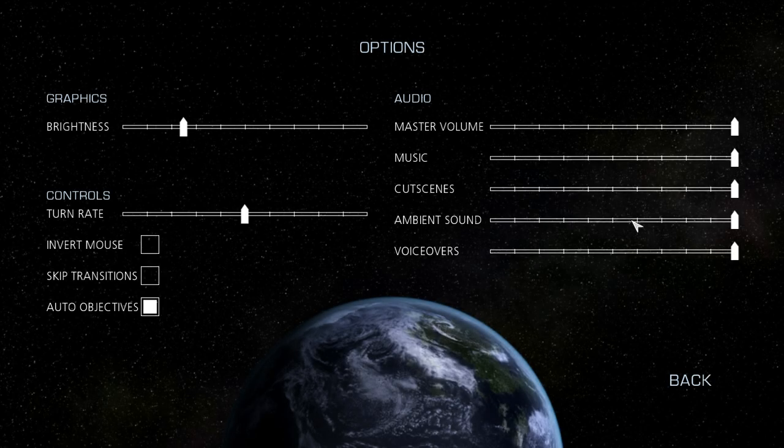Now, if you're the type of player who doesn't care for voiceovers, or if you'd like to set up your own mix between music, voices, and ambient sounds, you can do that right in the options. You can also control the rotation speed of the camera, set the game brightness, and even invert the mouse. And there's also auto objectives, which will keep you on track by giving you a steady queue of goals to keep the game and the story moving forward. If you like, you can turn it off for a more challenging retro-style experience.